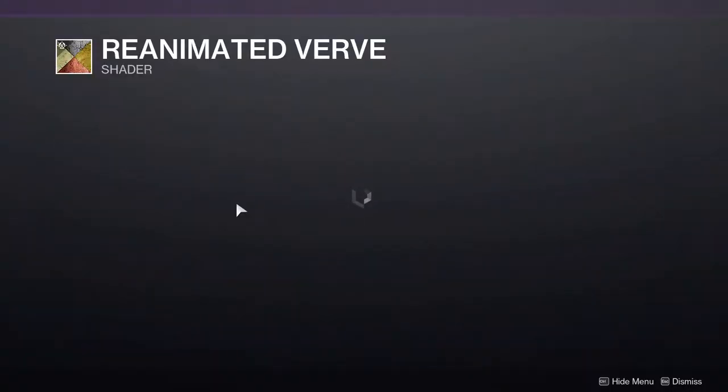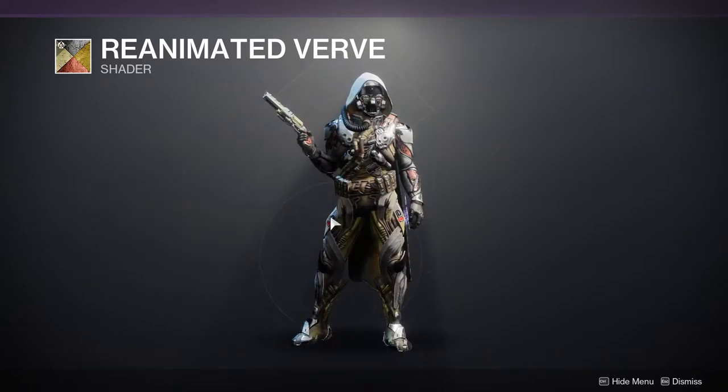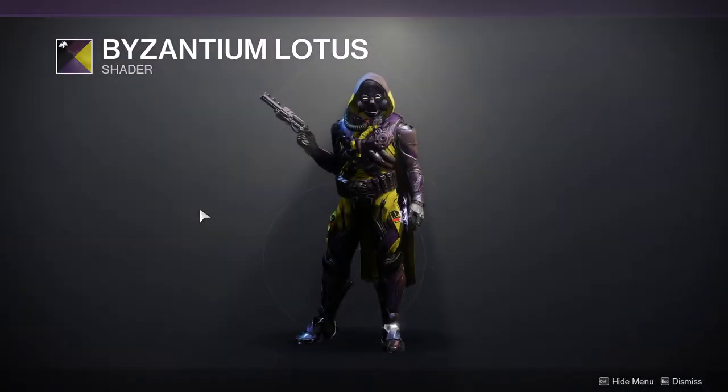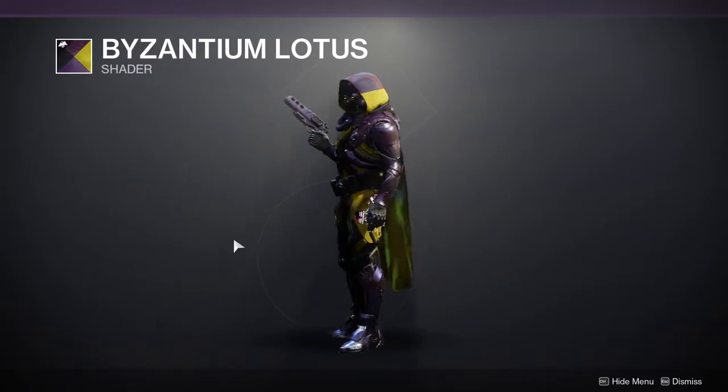We have Reanimated Verve, which is an okay shader — it looks pretty cool with this whole look, but whatever. We have Byzantium Lotus, which is such a bad shader for me. Like the purple is such a good purple but that yellow really kills it for me.